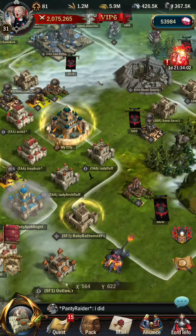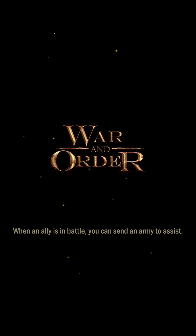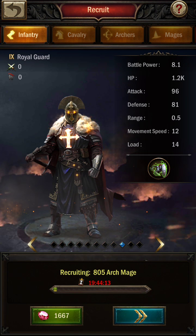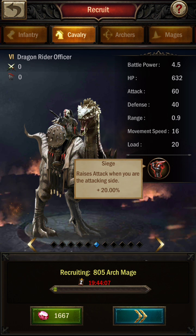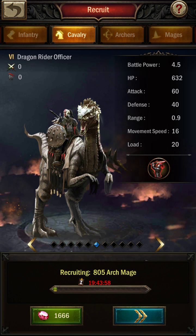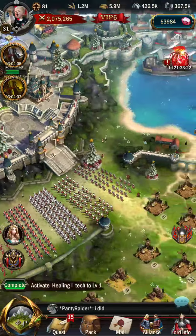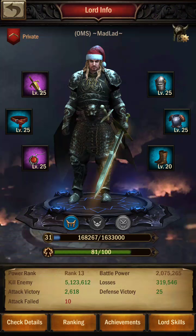It just slows down the monster, gives your troops more time to hit it. I see many videos saying add one of each troop for the boost — that's not true one bit. The T6 cavalry raises attack when you're on the attacking side by 20%, but that's just for the cavalry. So if you sent all cavalry that would help, but cavalry are poor for attacking people, so I wouldn't even recommend sending any — maybe one, just to slow them down. Add one troop to slow the monster, not for any boost.